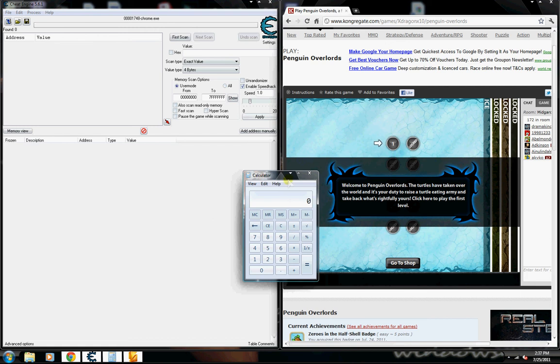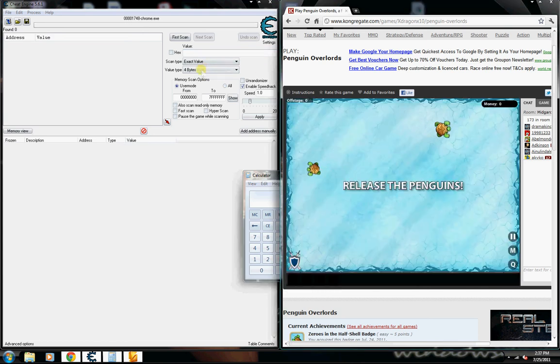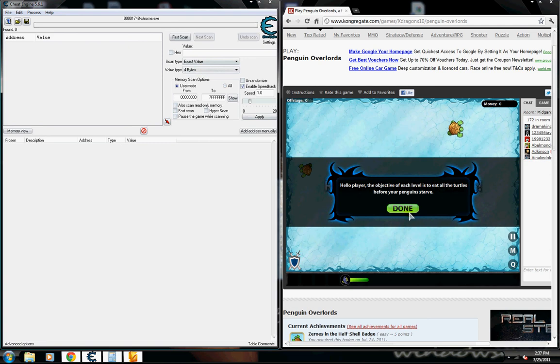Hey guys, DramaGames85 here, and I'm going to show you how to cheat on Penguin Overlord. All you need is Cheat Engine — I'm using 5.1 — and all you need is to have four bytes, and it's times eight.